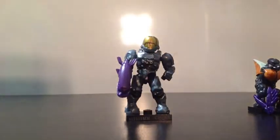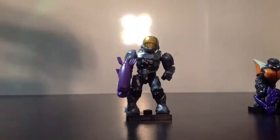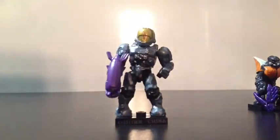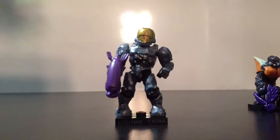Up next is the Stealth EVA. He's painted in silver for the armor, black for the jumpsuit, gold for the visor, and he has a peg hole on the back of the torso. Weapons and accessories include a purple plasma rifle and a display stand.